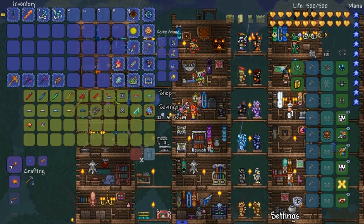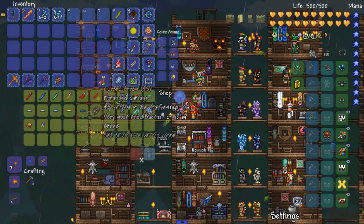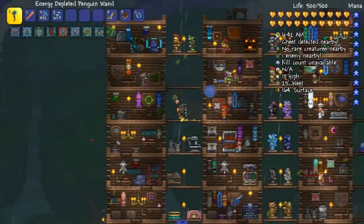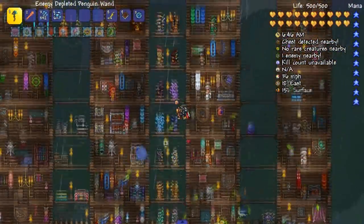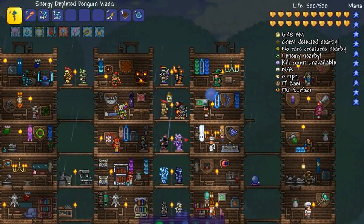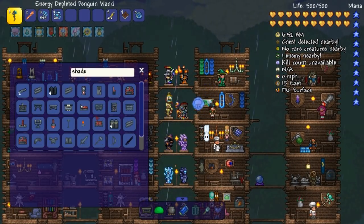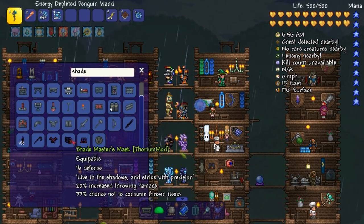I don't know what this stuff does, so I'm just gonna get a yellow wrench and then buy a bunch of wire. I really wanna see the conveyor belts in motion. I don't know how to craft the conveyor belts though. We are getting the armor. Let me open this up and go to respite — I think it's called shade. Is it shade armor? It is shade armor. Shade master.